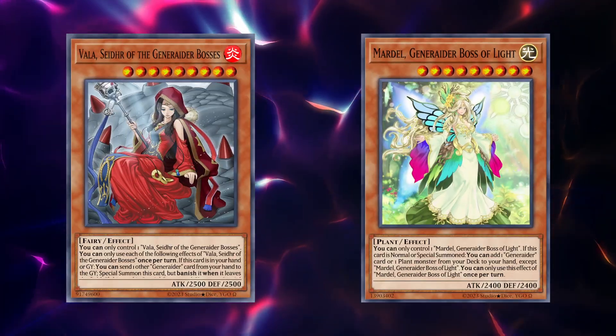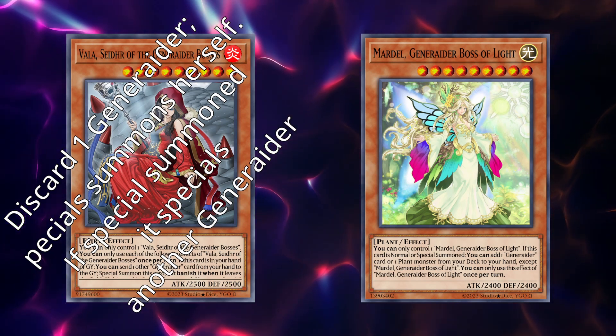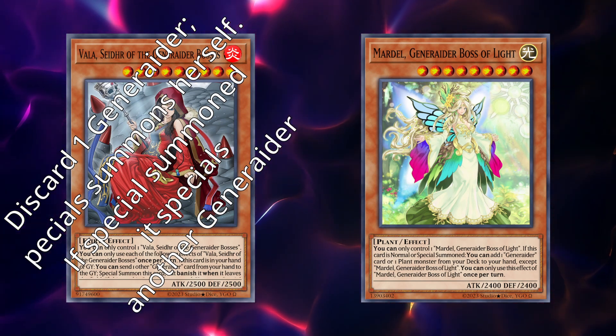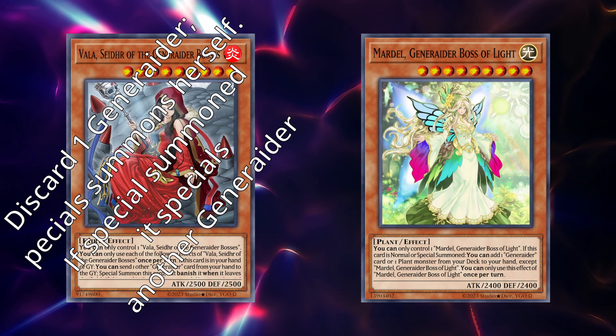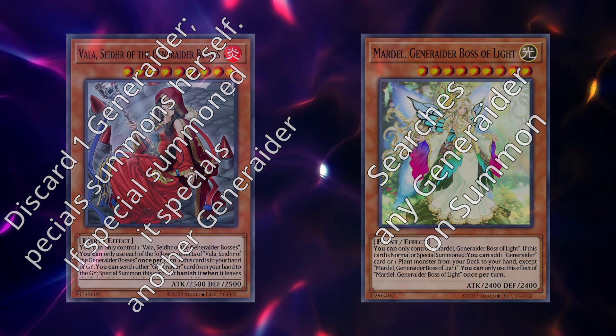The two passive Generator monsters are Vala and Mardel. Vala can discard one Generator monster to special summon herself from the deck or graveyard, and then, if she is summoned, she can also special summon a Generator from the deck or graveyard. Mardel searches for a Generator card on summon.